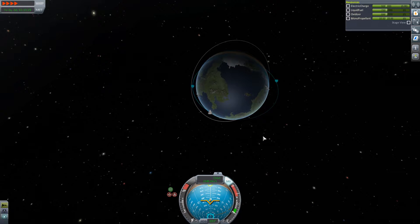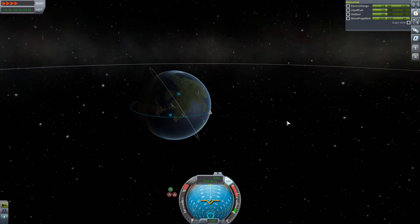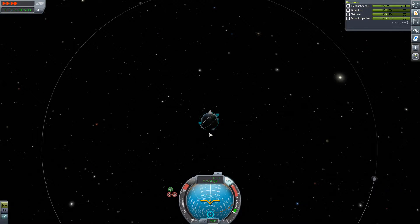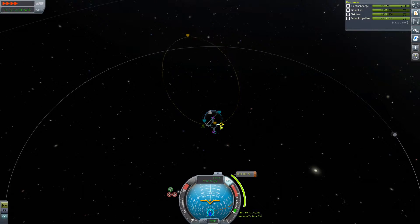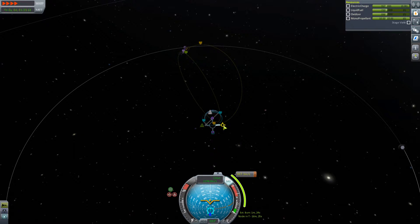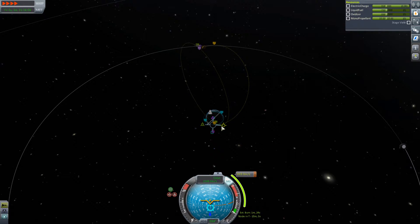We've got a rough orbit - not the best in the world, but never mind. There's the moon! We need to do a boost maneuver from here, so let's push ourselves out. We've already got an encounter - can we reduce it to get a better fly-by? Actually that looks like it'll be pretty much smack on to where we want it. That's a burn of one minute 24 seconds - quite a long burn.